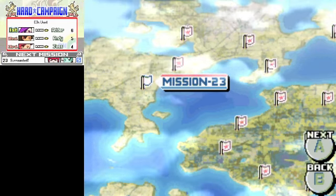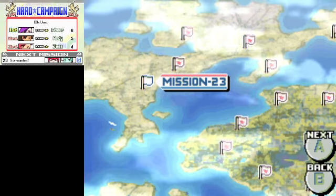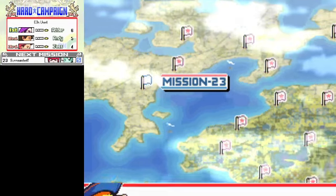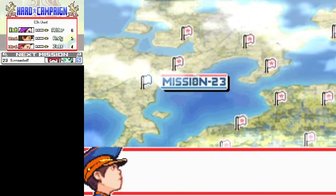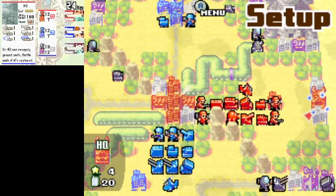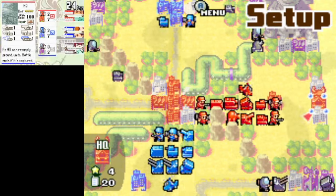Up first is Surrounded, starring Kindle and the clone of Andy that she has with her. They have made another clone of Andy. At some point you'd think they would say, oh, we should clone a more powerful CO like Max or Sammy or even Hachi — but no, they went with Andy again. But it is what it is.